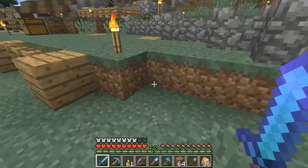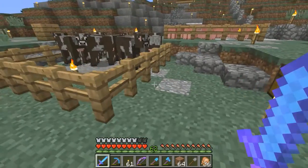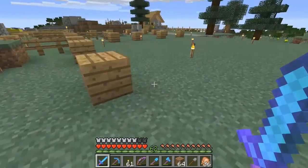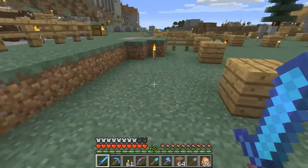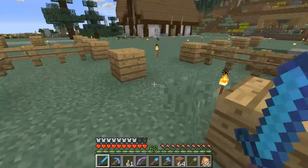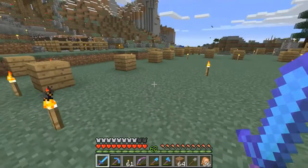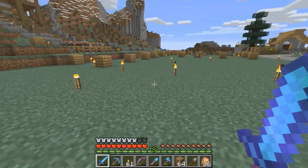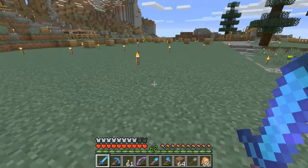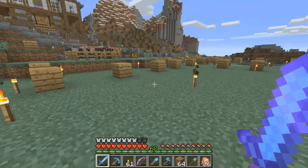I've torn that down and placed some markers here as well, because we're going to very soon start building their new stables. They're going to go in an L shape, over to that side as well. I think the cows and the pigs will fit. I'm not so sure about the sheep, but we can at least do a big open pen for all of them, much like they are now but indoors.